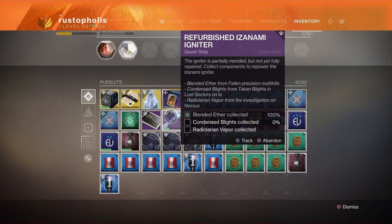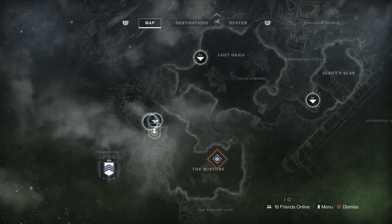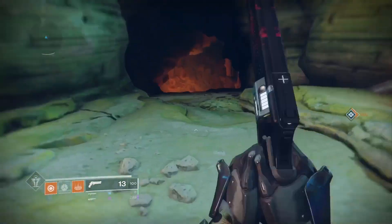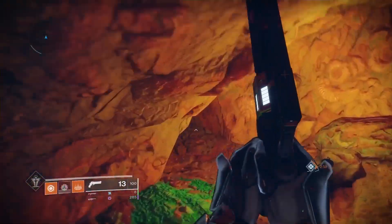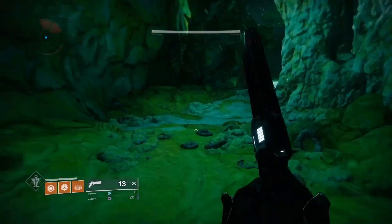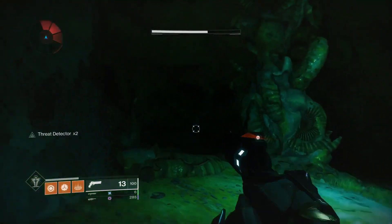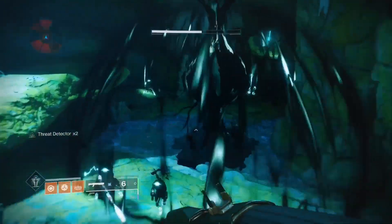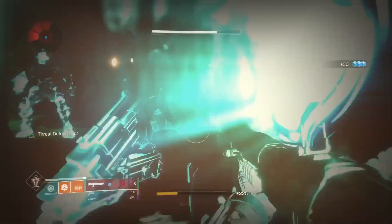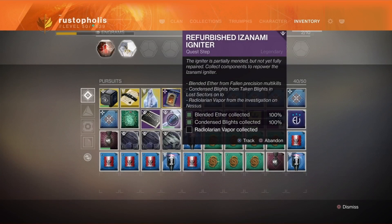Next you have to go to IO for the Condensed Blights part. Go to the Rupture and do the first lost sector there. There's only one blight inside, so just go in, pop it, walk out, walk back in, and pop it again — repeat that five times. Each time counts as 20 percent completion. It's better than hunting around IO for another blight location.